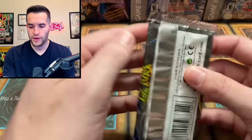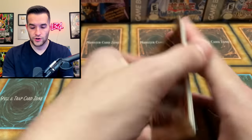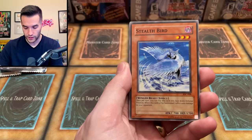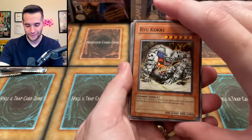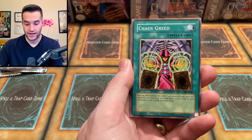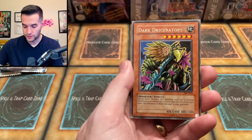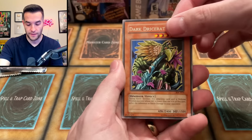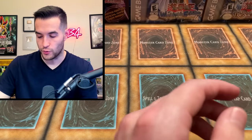On to Invasion of Chaos. So far Delinquent Duo is actually not bad — paired with the promo and Cyber Jar potentially being worth something, it could be a decent showing for LC1. Pulled Stumbling, Stealth Bird, Ryukoki for classic zombie decks, DNA Transplant, Chaos Greed, Torpedo Fish, and Dark Dry Ceratops — which is actually worse than Ryukoki, and that's a common. One for four — not that bad for old school packs.